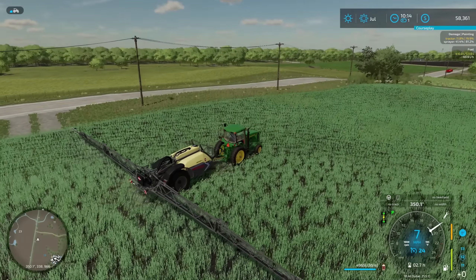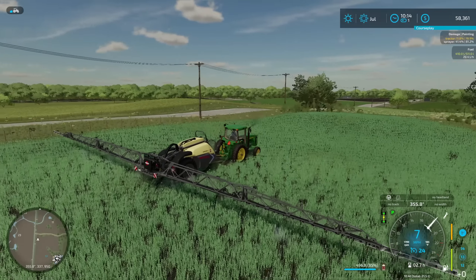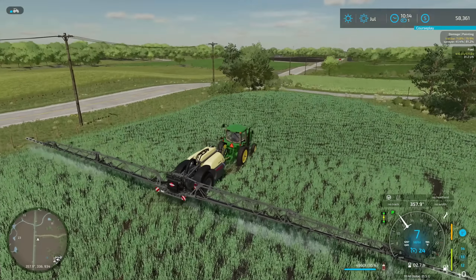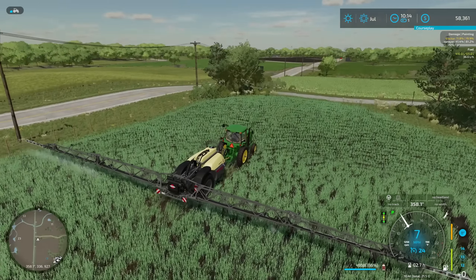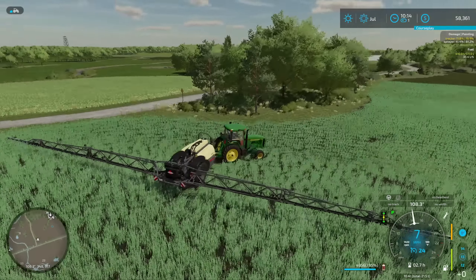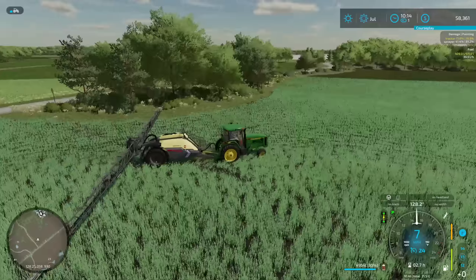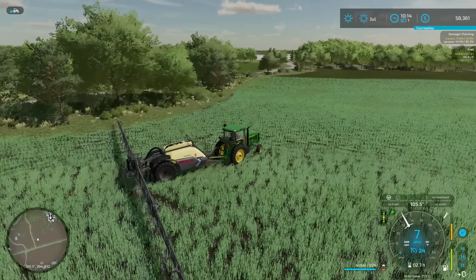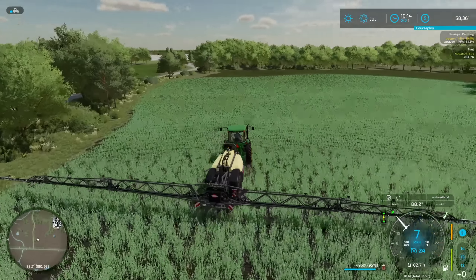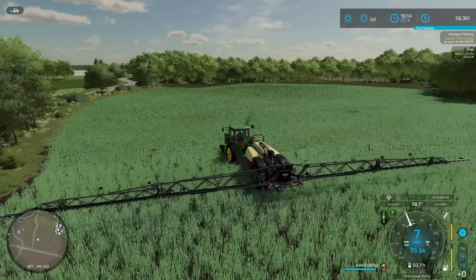And there we go — flax is getting sprayed down as well. It's an interesting field. It should flower soon actually — next month or so we should get some nice purple flowers off this, I believe. We've never planted flax before so we're figuring it all out. Which one's going to be the best crop for Edgewater, Saskatchewan? We've got lentils, peas, and of course the flax — all new crops we've never done before. We need to figure out which ones are going to be the best crops for this farm. I'm really hoping it's flax, considering how big this flax field is.